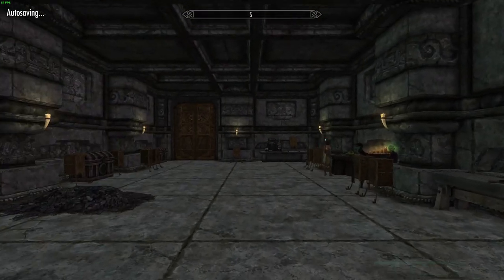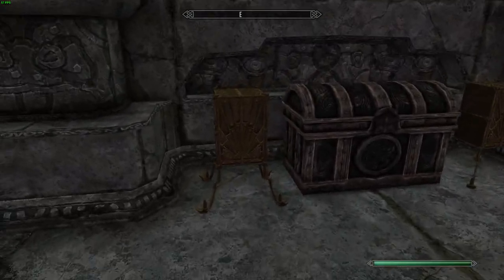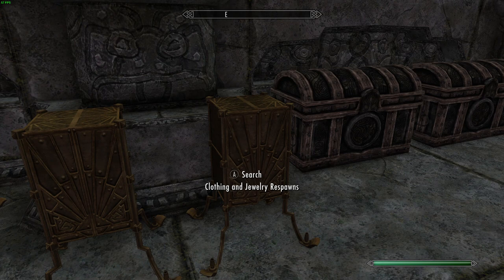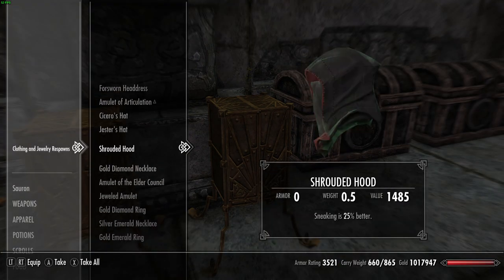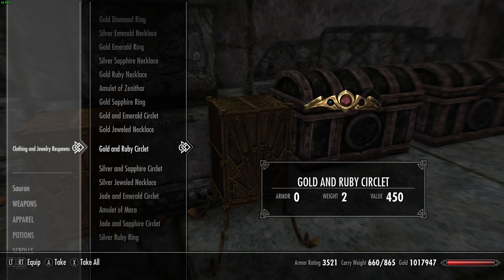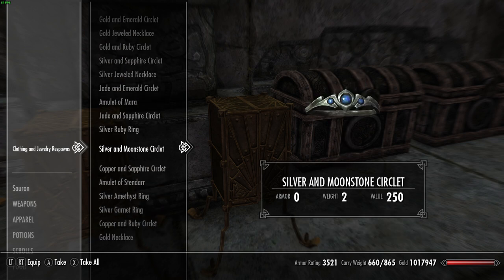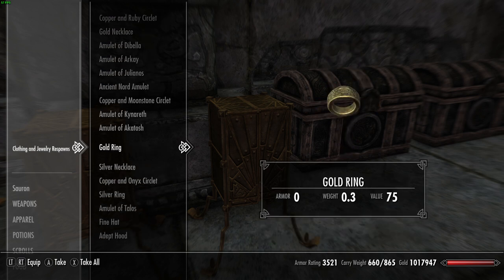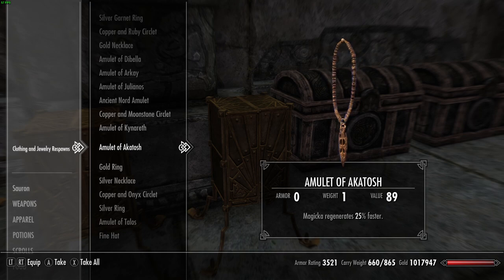The Dragonborn Crafting Hall is over by Riverwood, and it's free — it's not locked. There's a clothing and jewelry chest that respawns, and in here it should have an amulet of Akatosh. They are not in alphabetical order, but — there we go — amulet of Akatosh. Boom.